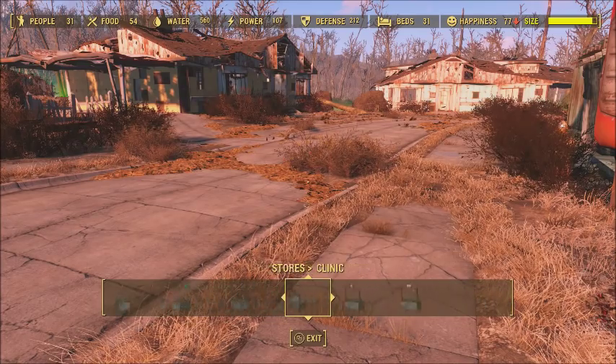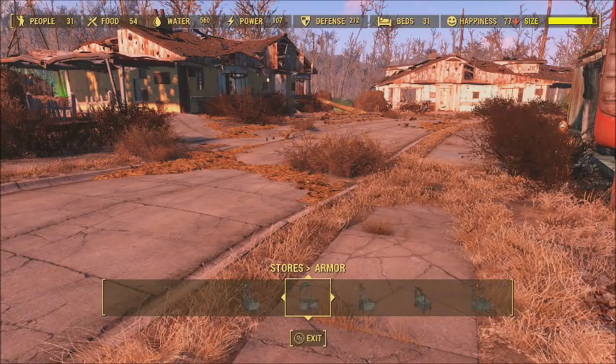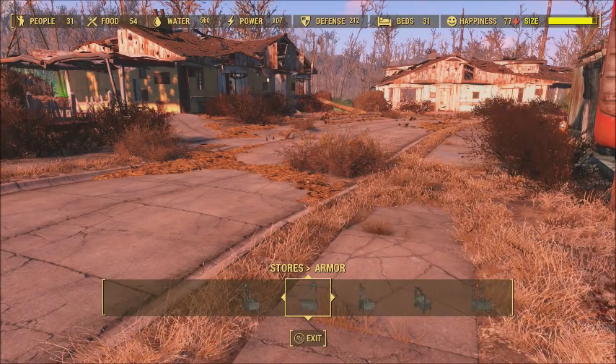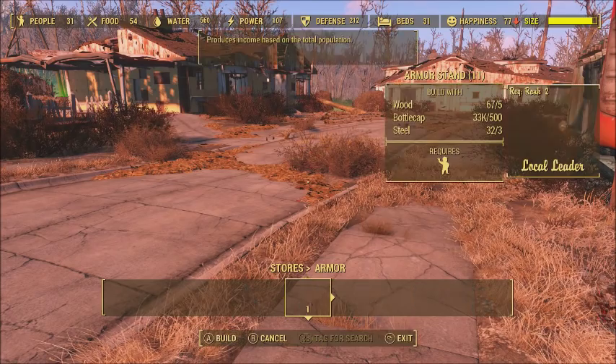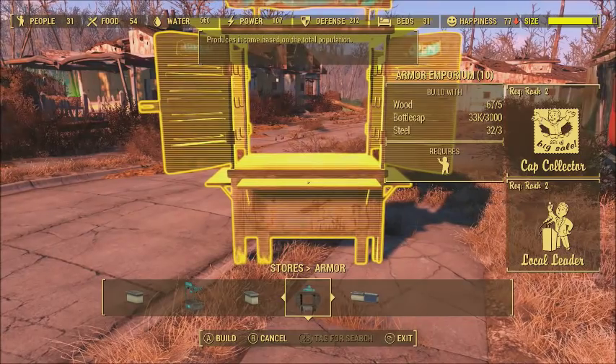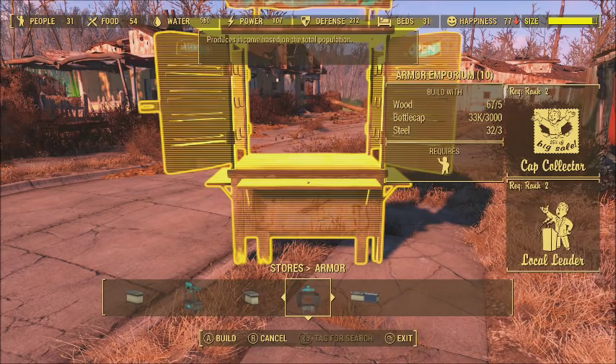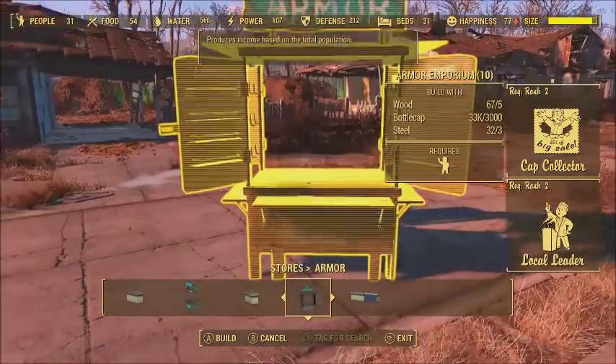It's so easy to do. All you need is a recommended 3000 bottle caps. You're gonna need to purchase one of these stores from the shop, and you're also going to need the Bottle Cap Collector perk 2. I recommend going under armor and getting the Emporium — the one that costs 3000 bottle caps.